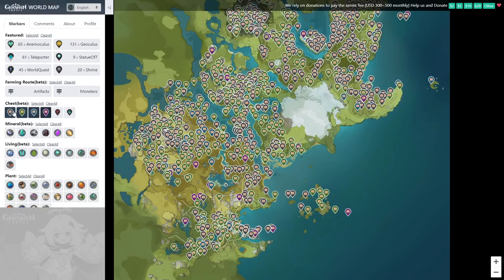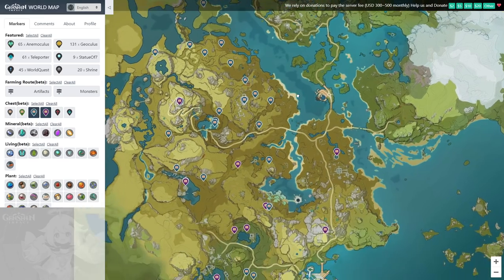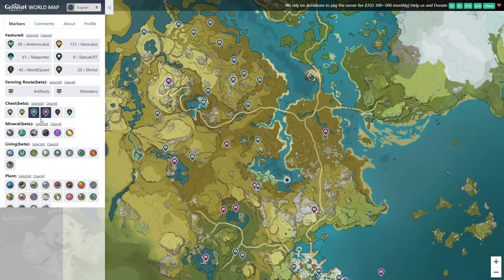I should also mention — if you're having a hard time looking for chests around the map, there's a link in the description that takes you to an interactive world map detailing all of the known chest locations found by other players, and there's a lot, so you'll be kept busy for a long time.